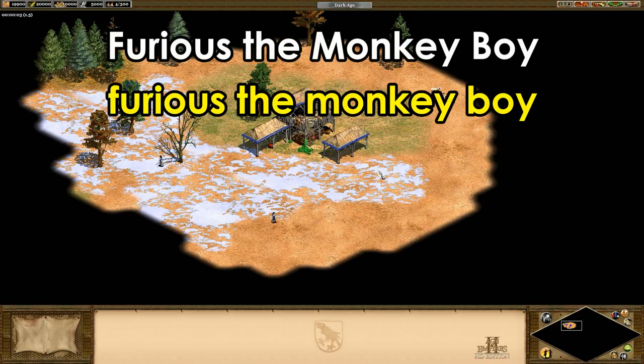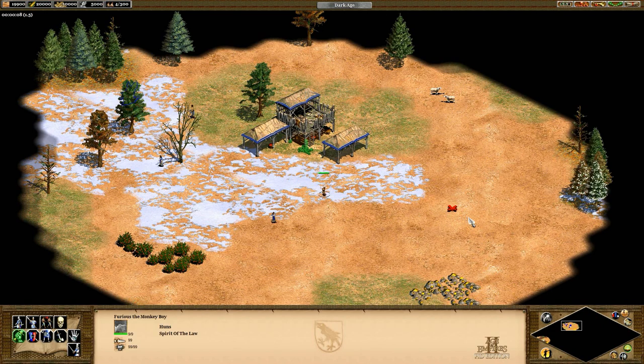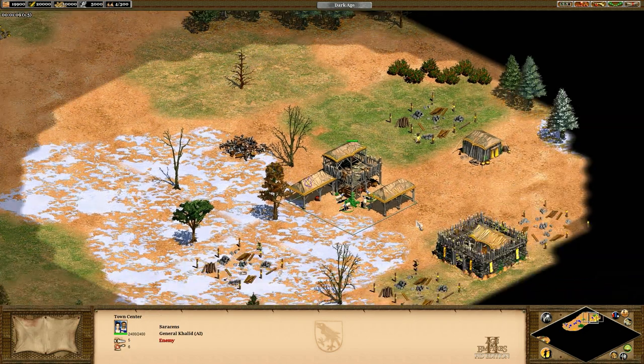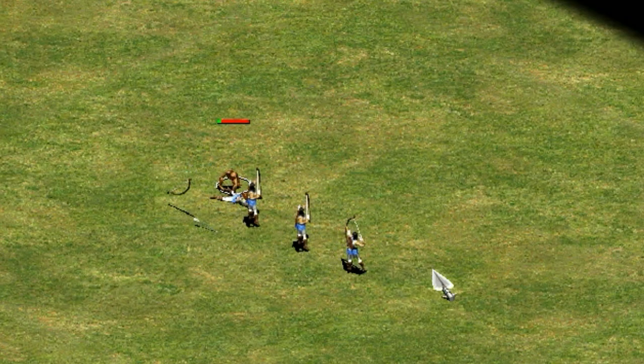Speaking of monkeys, another one that shows up in custom scenarios and is probably my favorite is 'furious the monkey boy.' He's more of a military unit with incredible bonus damage against buildings, but with only 9 HP. Despite 99 armor, his 9 HP does mean that 9 hits from anything will make him explode.